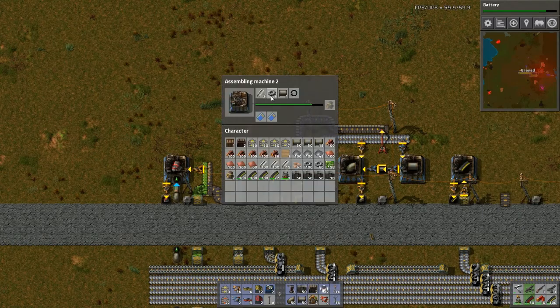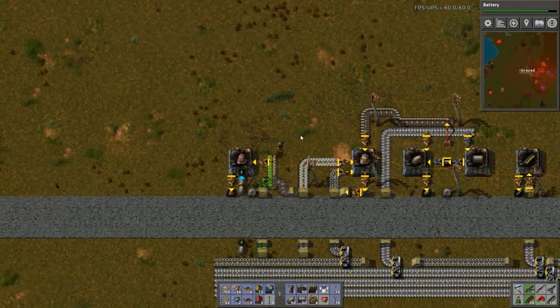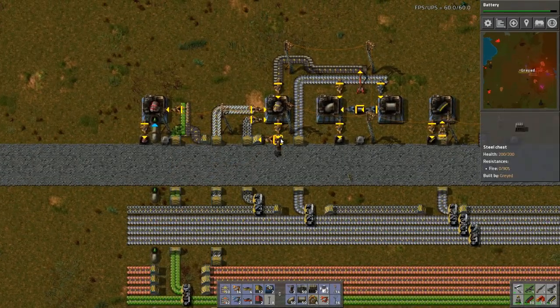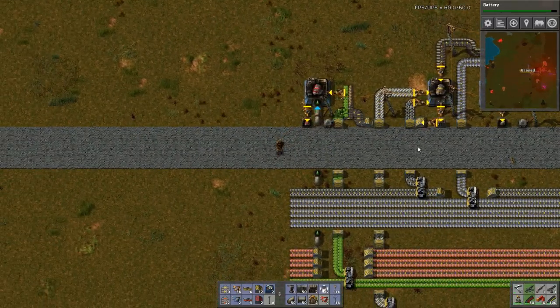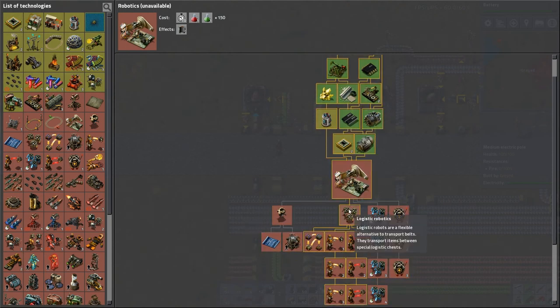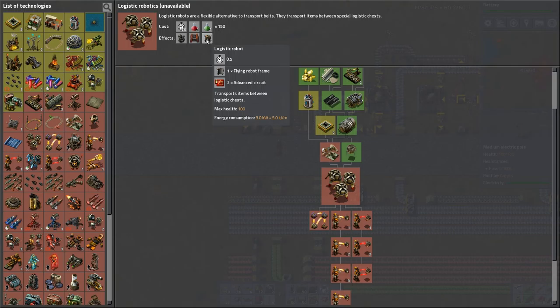Let's make sure this all works. Very nice. I could actually run my engines out the top here and across, but I'll leave this here - it puts the engines down here for stock if I ever want to pick them up. For robots - robotics. The frames require batteries, steel plates, electric circuits, and electric engine units. And then these just require advanced circuits.